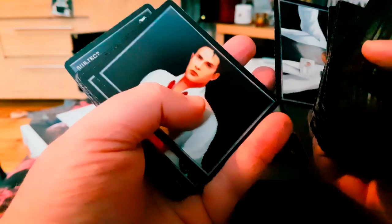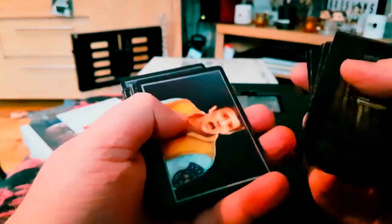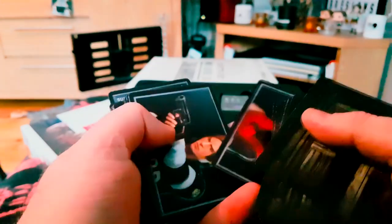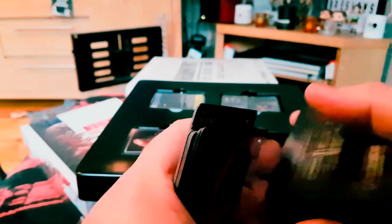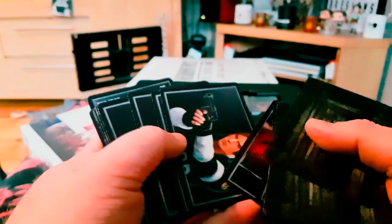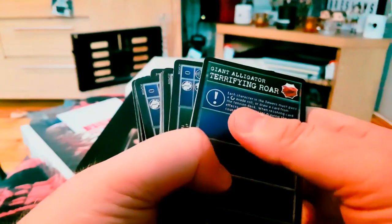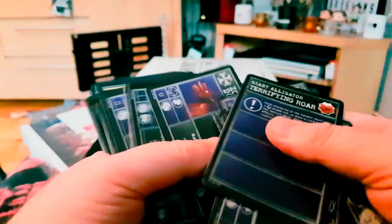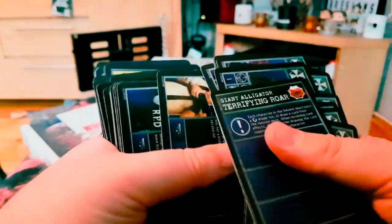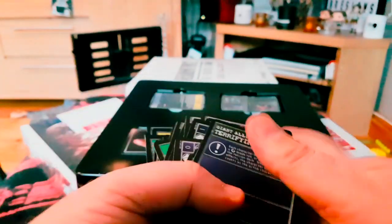Sherry - these are all retro versions of the characters and they've got the pixelated look to them as well. There's Ben, Leon - he doesn't speak to him very nicely, especially in the original. Brad, Marvin, Claire, Leon, Kendo - 'Who are you? What are you doing here? Hold your fire, I'm a human!' And obviously got some of the mechanics as well - terrifying roars, zombie damage, and some of the Lickers. It's all proper retro, and what skills each of those cards bring to the table.